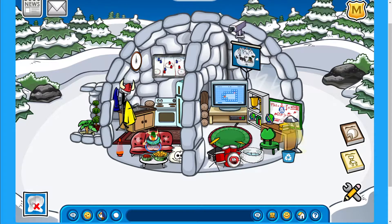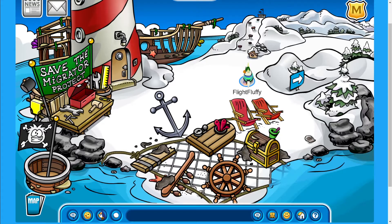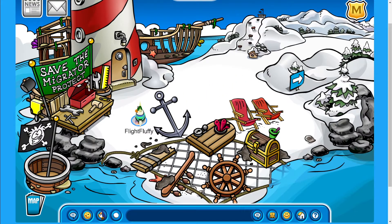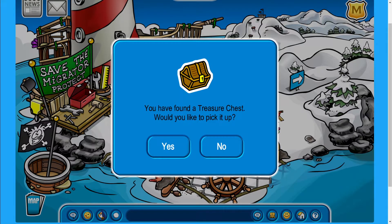To obtain it, let's open the map and head over to the beach. The pin is situated behind that pile of stuff near the lighthouse. It's very difficult to see it, but if you head over there then you'll pick it up. It looks really nice.